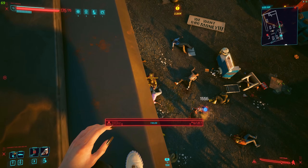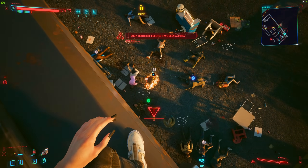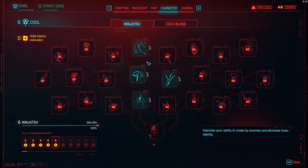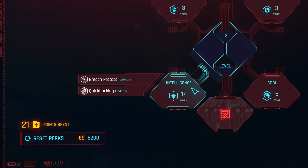For quick hacks while leveling, I'd definitely recommend Overheat with Short Circuit. That works really well until you get legendary quick hacks, because then things get even simpler. Also, let's take a look at your talent trees — until that point you probably won't have a lot of perk points, around 20 or so.